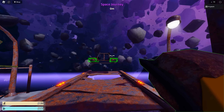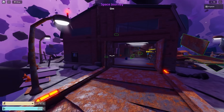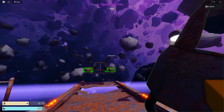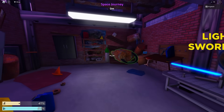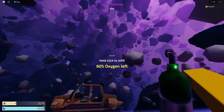What we gotta do is go ahead and build our spaceship right here, which is also our car. We gotta go ahead and attach all of these boosters to our car so we can move. These are pretty much the same thing as wheels. Also in this game, instead of having a hunger bar, we actually have an oxygen bar. We gotta go ahead and find these oxygen tanks around the map so we can fuel up our oxygen and make sure that we don't die.